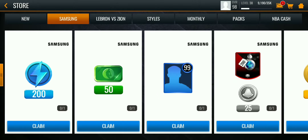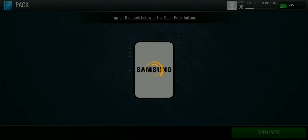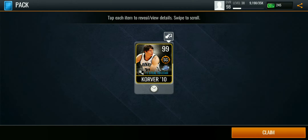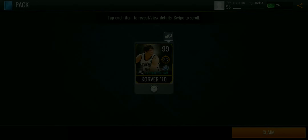You have a 399 overall pack — let's go ahead and open this. Let's see who we pull. We pull a Cover, 99 overall card, and he gives a boost. Nice.